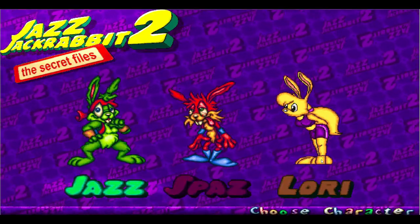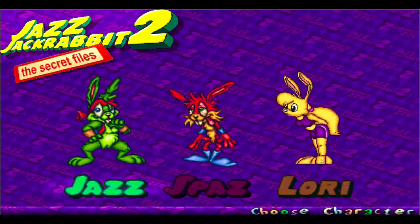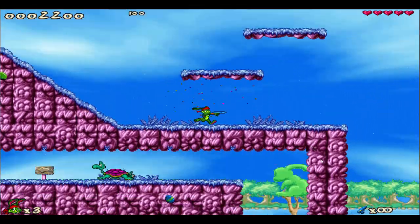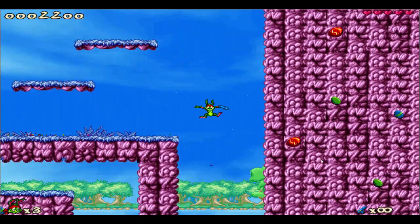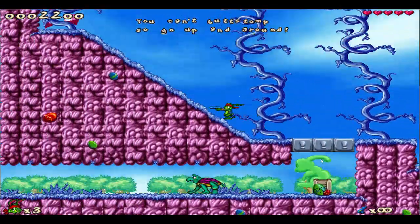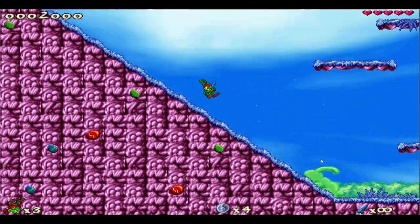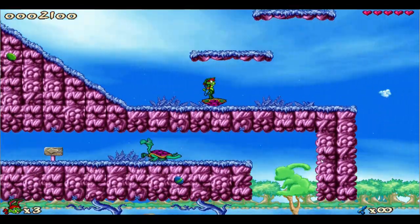Each of the three playable characters have their own special moves. In this game you play as either Jazz, Spaz, or Lori. Every character can do a butt stomp move, which can get a bit awkward to use on the DualSense controller — which is what I used to play this game, back in the day it was a keyboard. Sometimes it's easy to accidentally butt stomp when you don't want to, especially when you're getting attacked and trying to jump out of the way, but your rabbit just butt stomps instead and leaves you open.